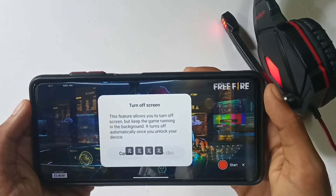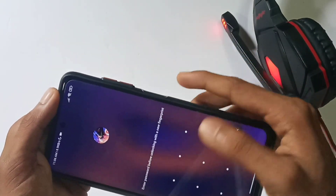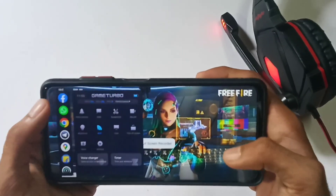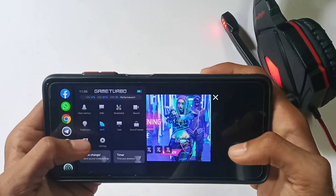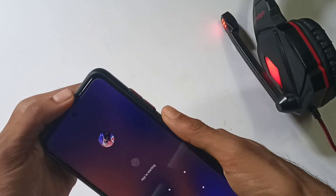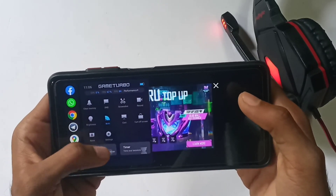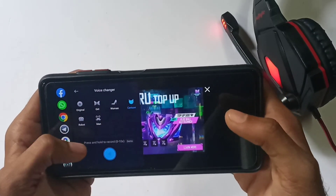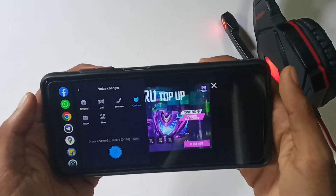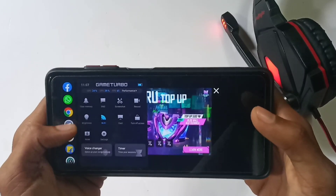Another feature is to adjust brightness. You can also switch the Wi-Fi and lock the screen. You can turn off the screen and open the settings from there. There is also a voice changer feature — this will raise or change your voice. In 3.0 they don't have the voice changer.